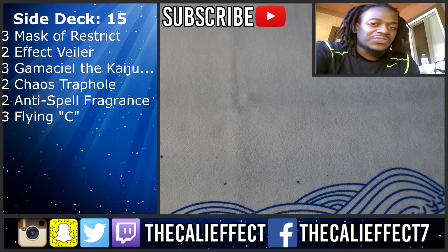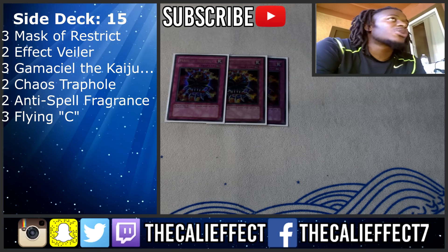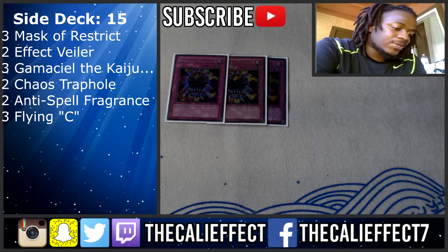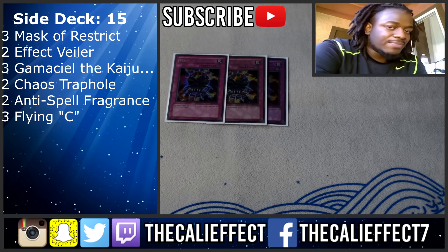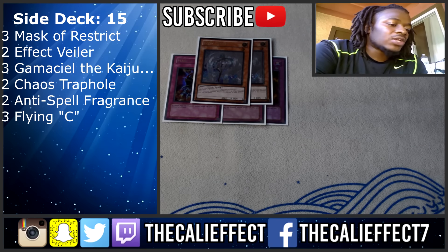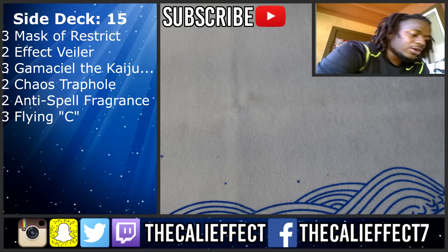I stick to the principle of five for extra deck building — get this video to 200 likes and I'll make a video about it. For the side deck against Monarchs: three copies of Mask of Restrict if I'm going first. If I'm going second, Effect Veilers — they stop Eidolon, Erebus, and Aether, covering a lot of their best plays. Anti-Spell Fragrance also meshes well here. That's pretty much it for the Monarchs matchup.